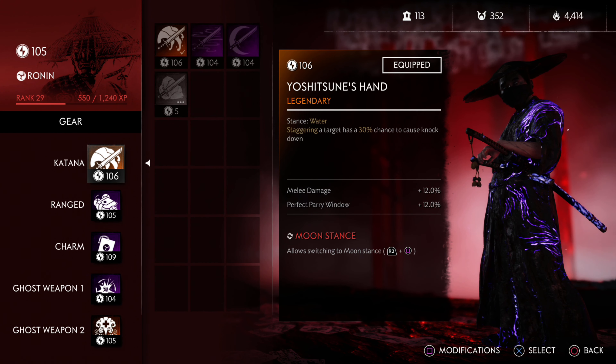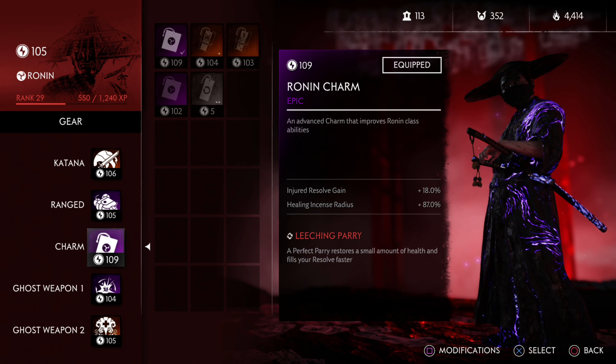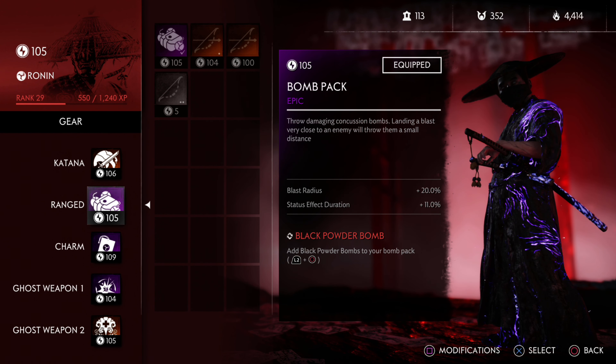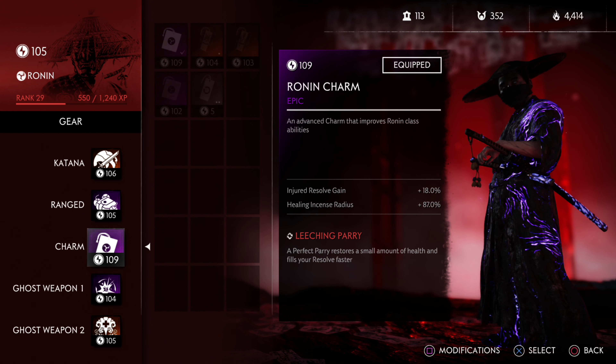You're going to see how all of this syncs up. My perfect parry window is plus 12, which syncs up with my Ronin charm and Leeching Parry - a perfect parry restores a small amount of health and fills your resolve faster. So we're going to be perfect parrying pretty much everything, constantly healing and filling our resolve. As a Ronin you need firepower, because what you sacrifice in offensive power for support you need to make up somewhere else. That's why I use the Bomb Pack for AOE damage and to light folks on fire.